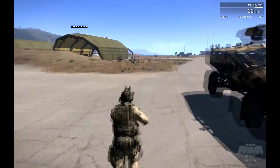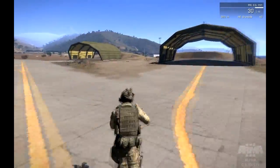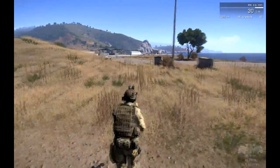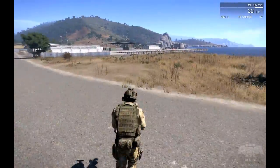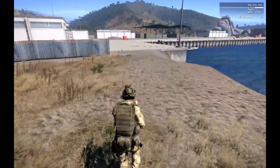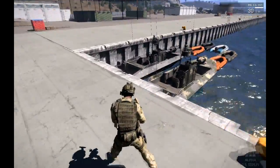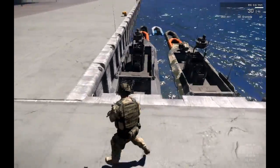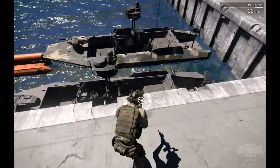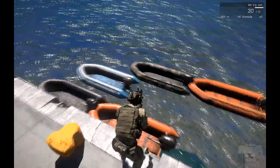The next thing we'll be looking at is boats. There are three kinds of boats available in ArmA 3 Alpha — three to a team and one civilian. There's an assault boat which is pretty much the same as the PBX from ArmA 2, a rescue boat which is similar, and a speed boat which is an attack boat. It has a grenade launcher on the front and a machine gun on the back. The blue team has a minigun on the back whereas the red team has a heavy machine gun. And there's also a civilian rescue boat.